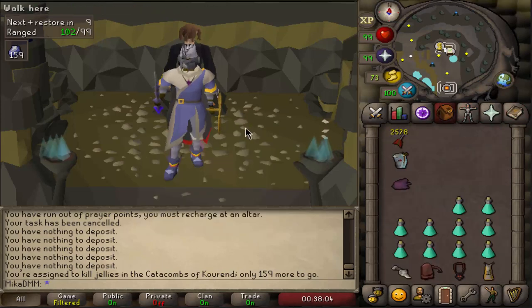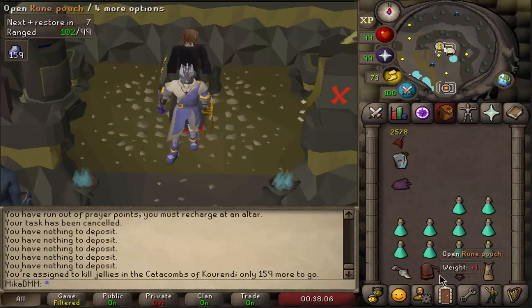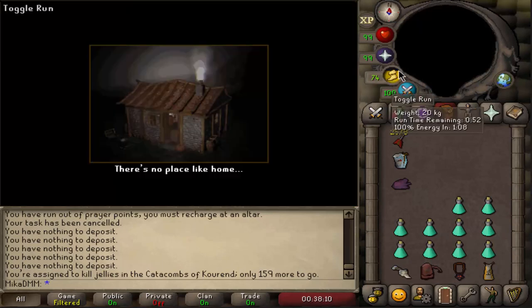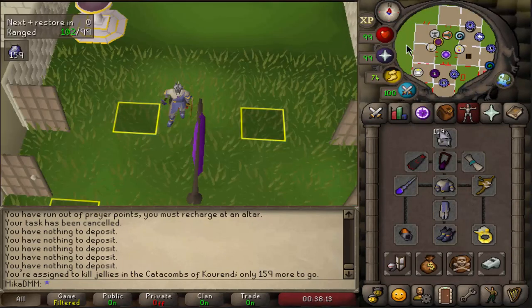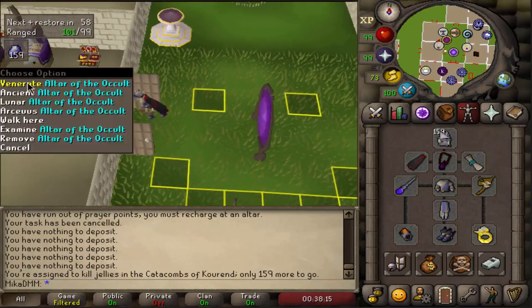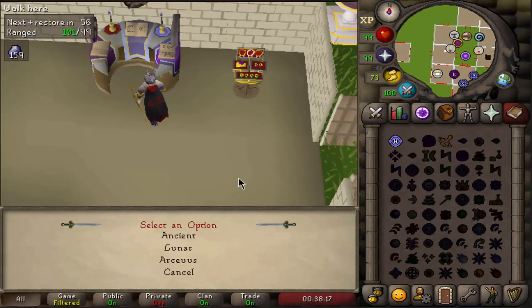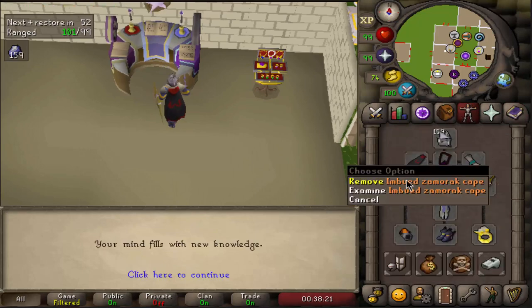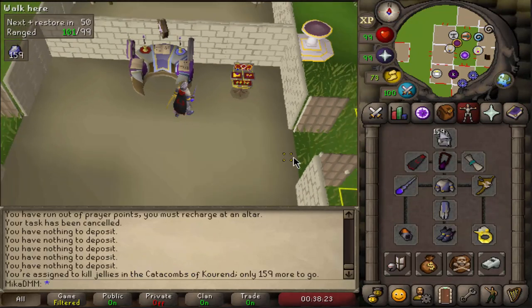For that method, you're either gonna want to be barraging or bursting. First things first, I'm actually gonna quickly change to my ancient spellbook. Obviously take your best-in-slot gear for magic bursting or barraging. For me, that is full ancestral, amulet of occult, and imbued cape.